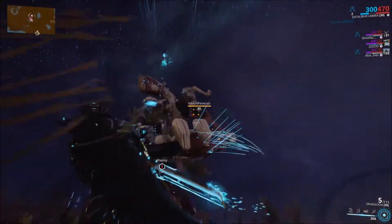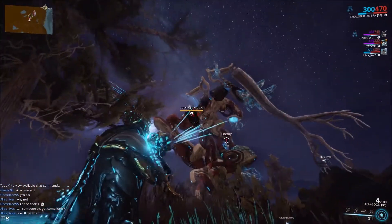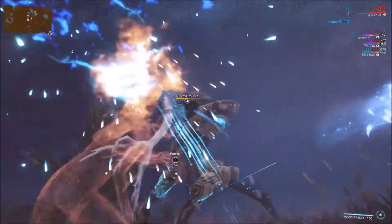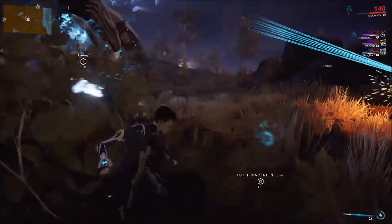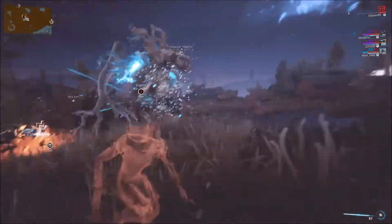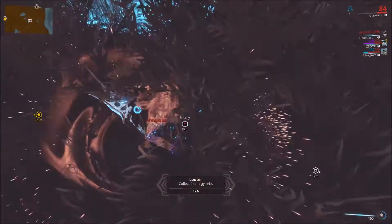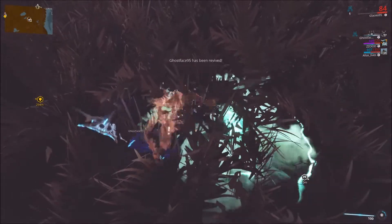In the second phase, he has like four weak points on his limbs, and now he can be harmed by all weapons. So you just target one of those and break it, and when you break all four, that's when the final battle begins. Obviously it's easier doing this with a team because obviously more damage, but it's entirely possible to do on your own — not for me yet, because you need much better weapons than what I have equipped.